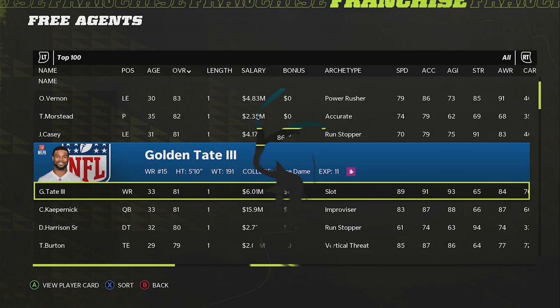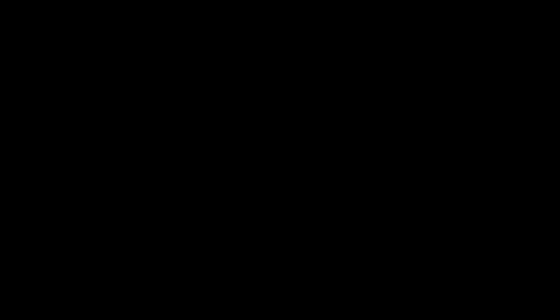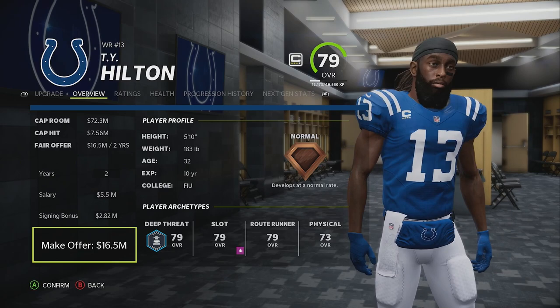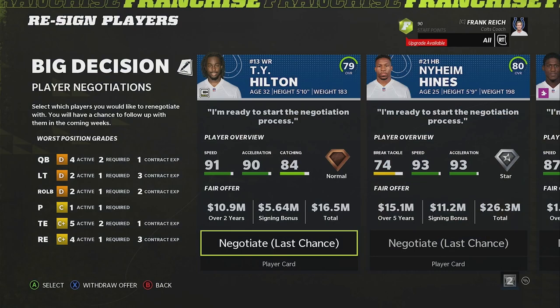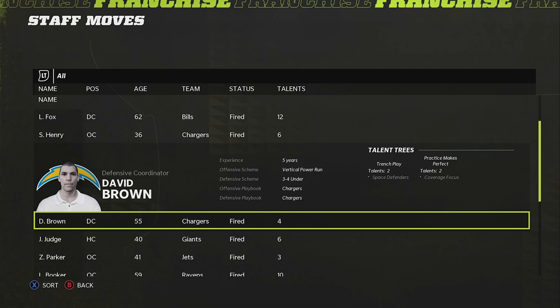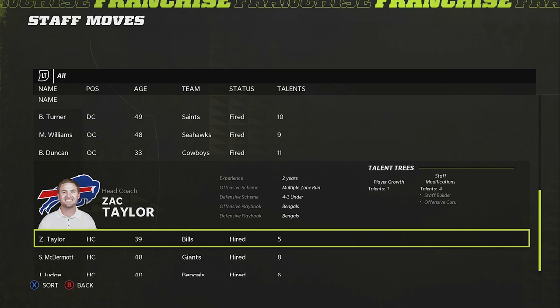Other missing features people were hoping for will have to be pushed to the back burner — things like the ability to structure front-load or back-load contracts, renegotiate contracts, rollover cap space, and compensatory draft picks are still nowhere to be found. I'll also add that there appears to be no logic for coach firings, as I've seen highly successful coaches like Brian Flores and Kyle Shanahan get fired after just one down year — something like NCAA 14's hot seat meter would be a nice live service update.